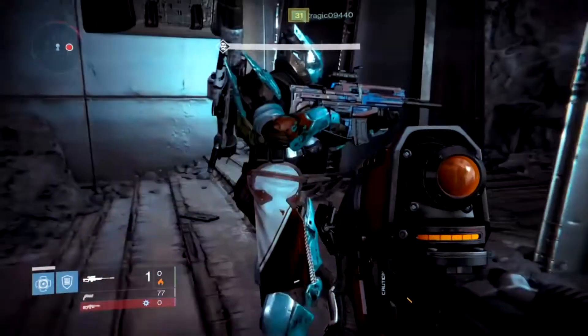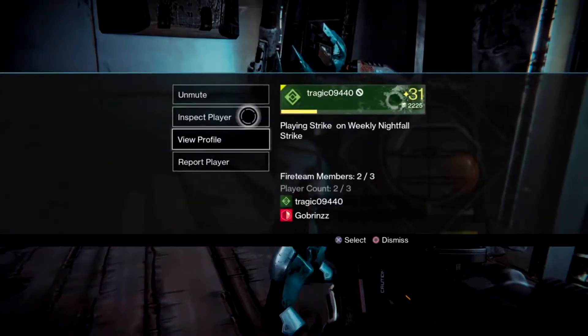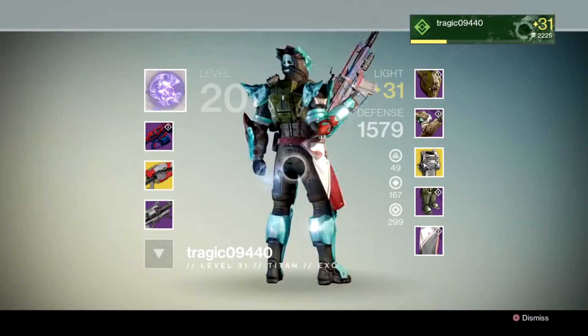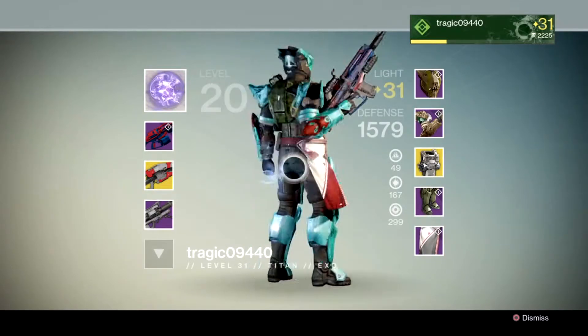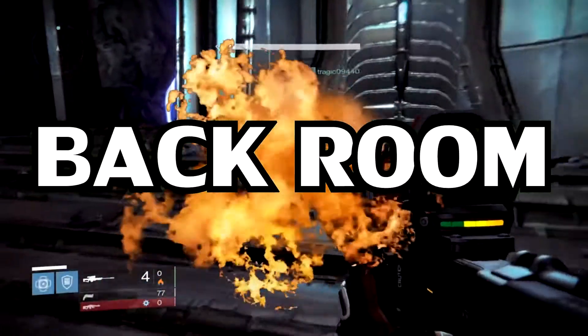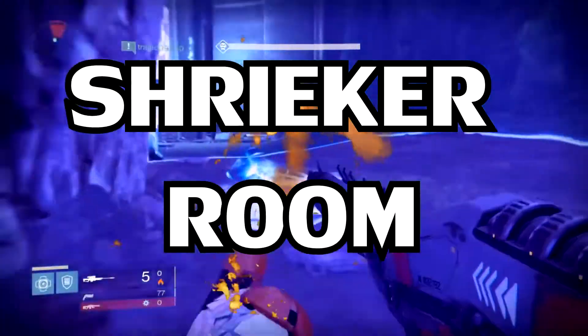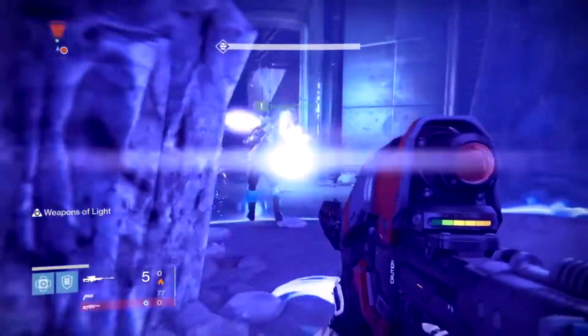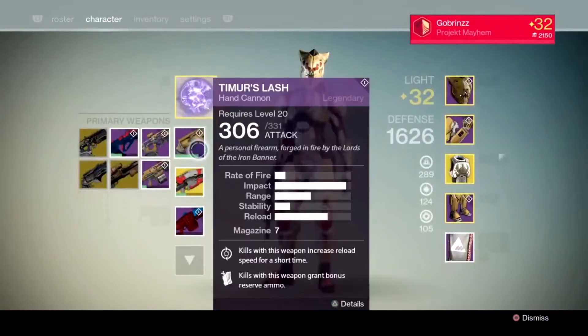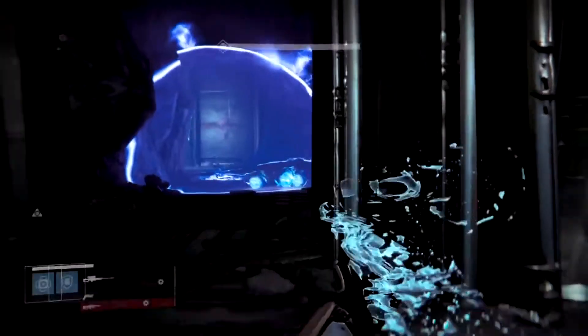Here's how to cheese Fogoth. In comparison to the Valus ta'aurc cheese, the Fogoth cheese is actually even easier. I'm going to refer to three rooms: the back room, the shrieker room, and the actual Fogoth room. You can't really hang out in the shrieker room because a shrieker spawns there - that's why it's called the shrieker room - to push you into the Fogoth room.